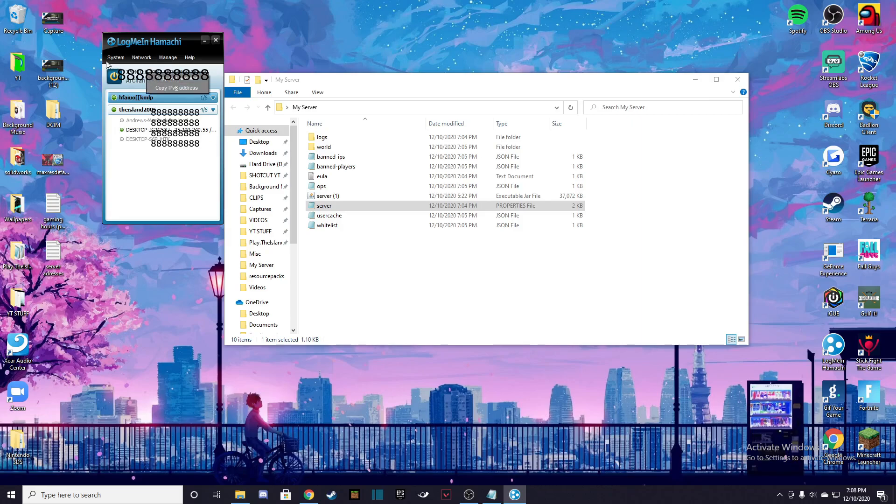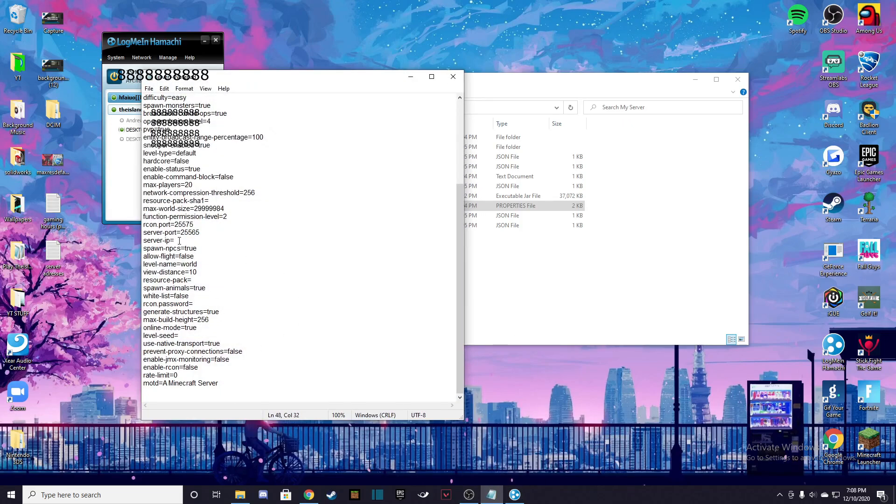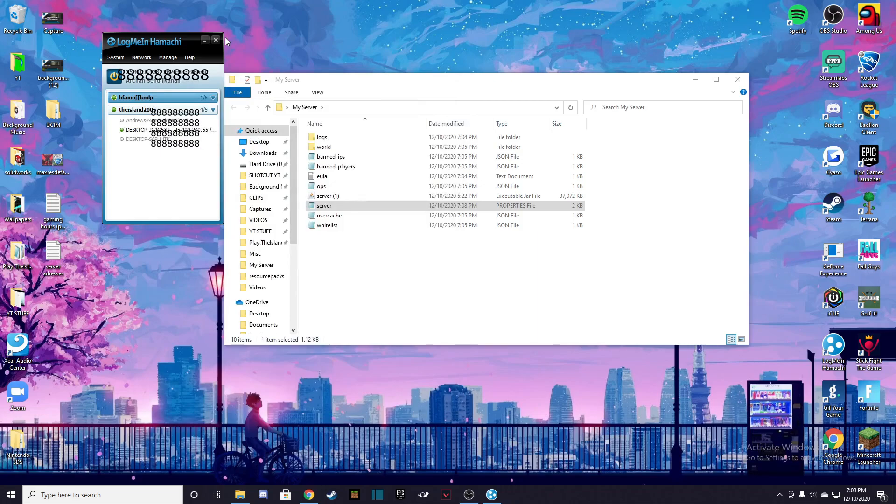Next, what you want to do is go up to the top area — it says Copy IPv4 Address — and you're going to want to copy that. Then go into your Notepad, go to server IP, and paste it there with no space, just as it's formatted. After that, hit File and Save. Your Minecraft server is now set up completely. All your friends have to do is get Hamachi, log in with the network ID and password you made, and then input this IPv4 address into their Minecraft server list and they will be able to join your server.